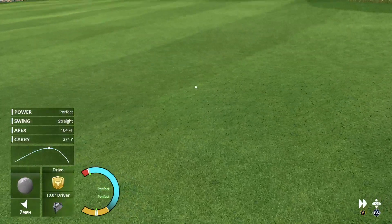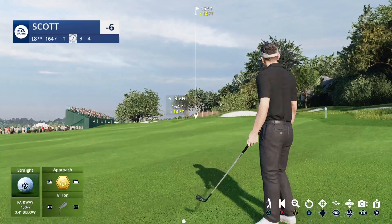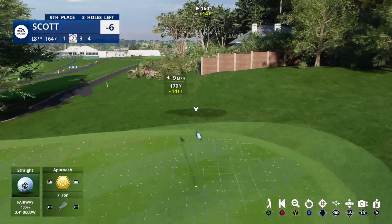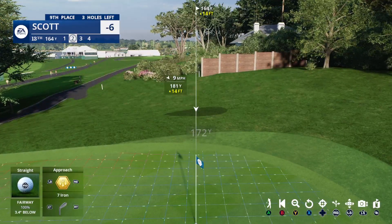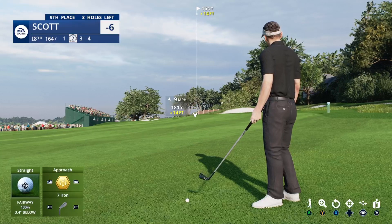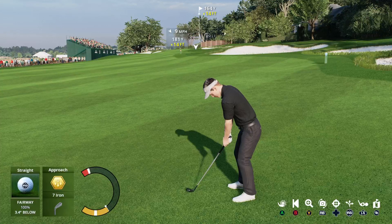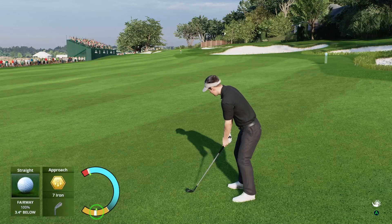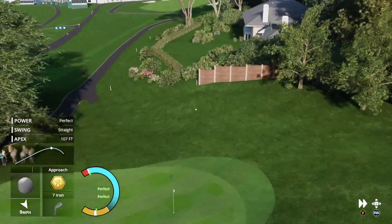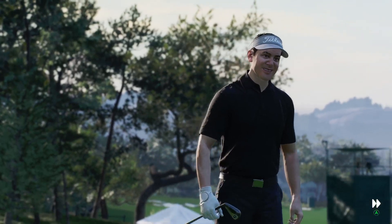A good looking shot there, well placed in the fairway. So this is where club selection becomes much more important — uphill, make sure you have enough stick, and then swing away. Good shot, safely on the green, and a birdie chance.